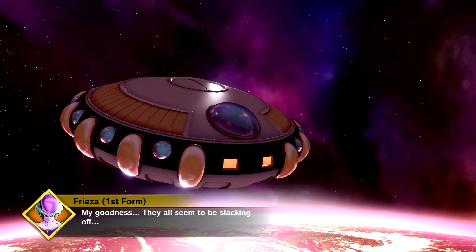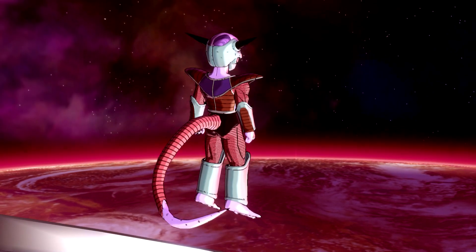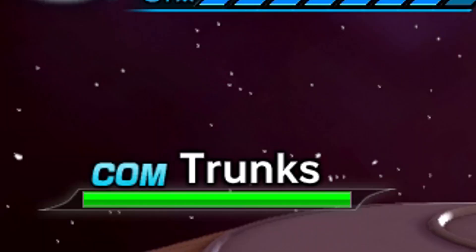You need to play the mission as normal and wait until Frieza appears as a support. Once this happens, wait until time has passed. A cutscene with Trunks will come up. Once this cutscene is over, Trunks will be on your team.